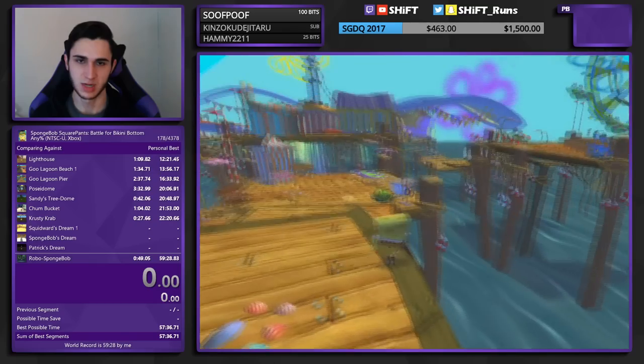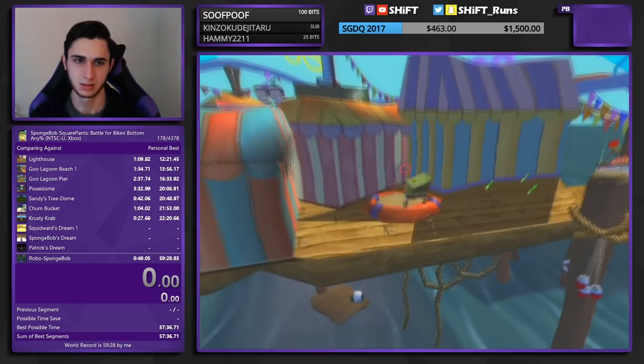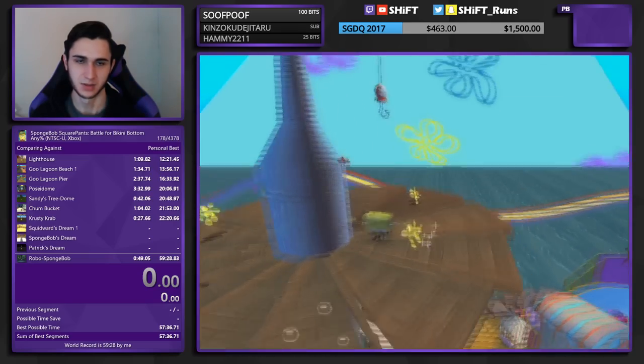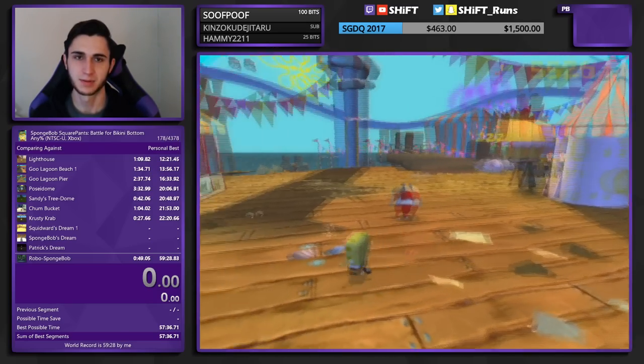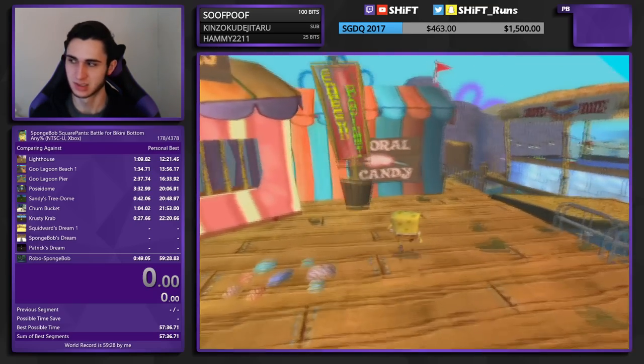Now I'm going to show off a cool trick we can do with a trampoline here. If you slam on a trampoline in this game it launches you at an insane height. We can actually use that to get up here on this platform that you'd normally have to pay this clam, which functions as a tollbooth essentially. You have to pay the tollbooth to get up there usually, but we can skip it by doing that insane launching strat.